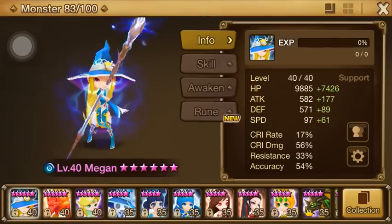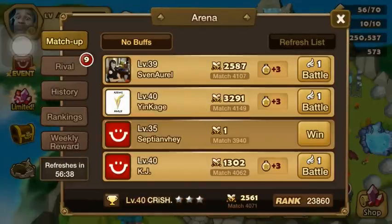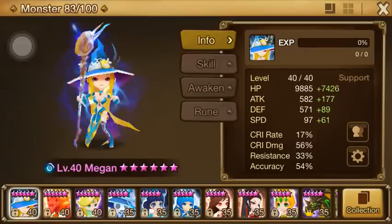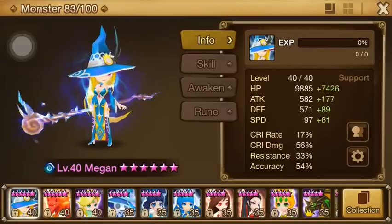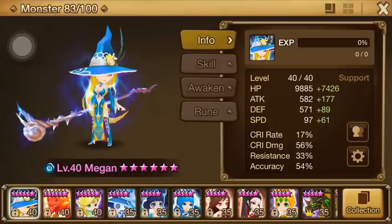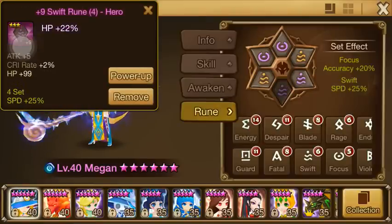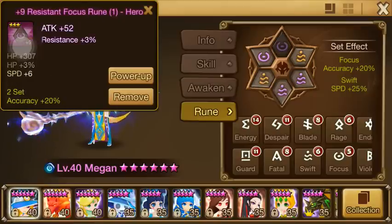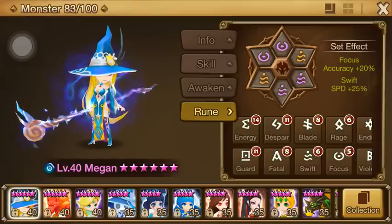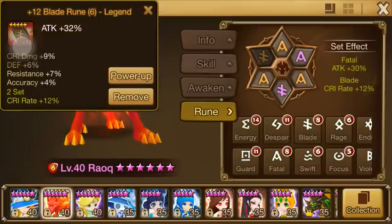I don't even know where to begin. I think we're gonna just start with arena here and play around with some units. But maybe I should go real quick and just kind of show you the five or six units that I basically rep when I'm in arena. Everyone knows Megan — got the Swift Focus setup: speed, hit points, and accuracy.